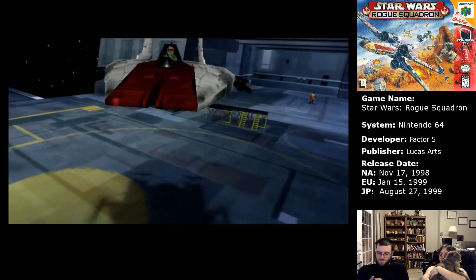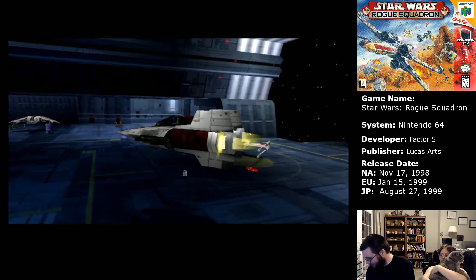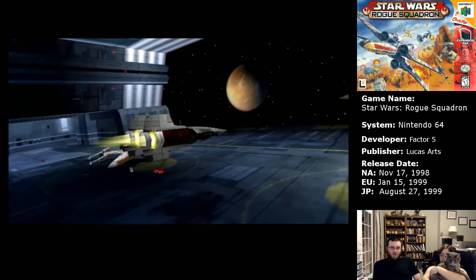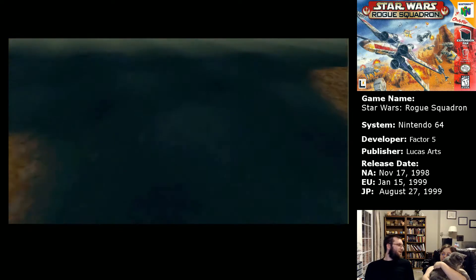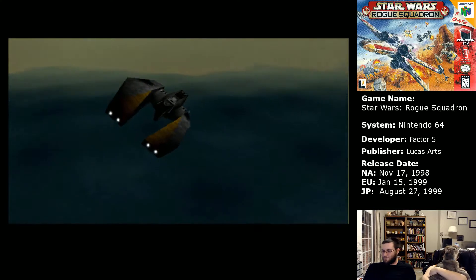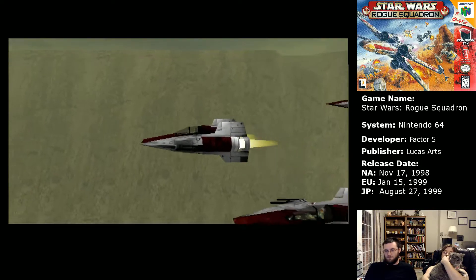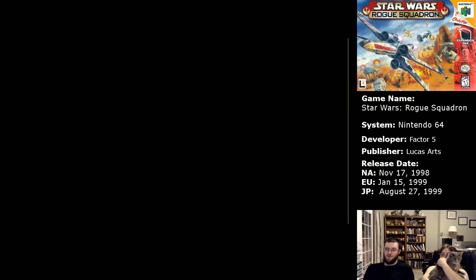The quad guns it has will take even a bomber down in basically one hit. But they're also tracking a lot more, so there's one mission where I discovered using the Falcon was a pain because I wound up destroying too much collateral. It was actually easier to use the assigned ship, which was the A-Wing, and just zip in and out.